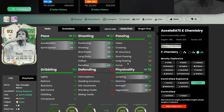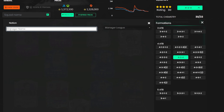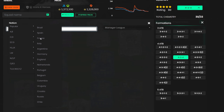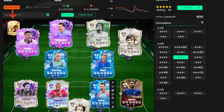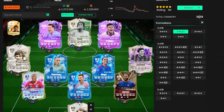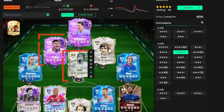For chemistry, the only two cards that might be off-chem are Raspadori and one other. Simply add an Italian manager — go to Italian, pick any manager you want — and then only one player lacks chemistry. You can also use a US manager depending on your setup. That's how the chemistry sorts itself out.